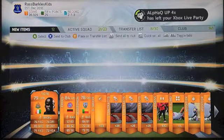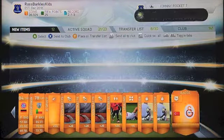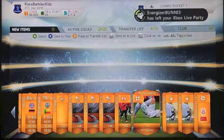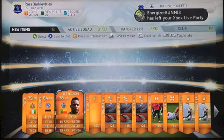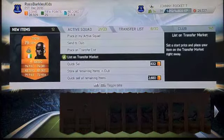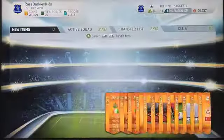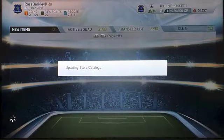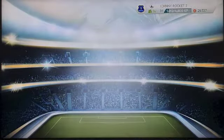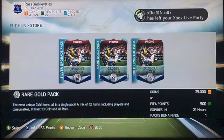We get absolutely nothing. That's what you get for 25k guys — I don't know what to say. TOT is a nice player but not something you're looking to get in a 25k pack. Sessegnon is not even that nice of a player, and then Kroos, 84 overall. I mean, you gotta be expecting to get something more than that. It's a joke.